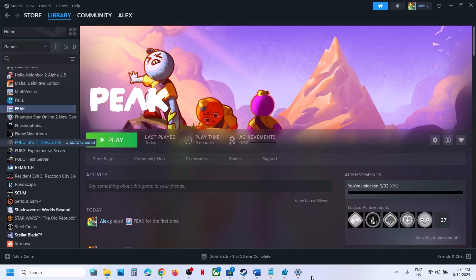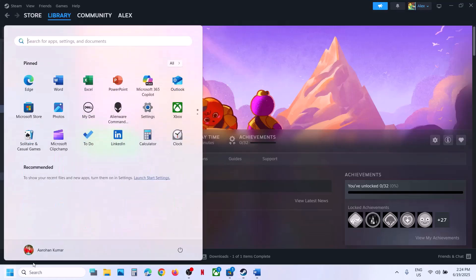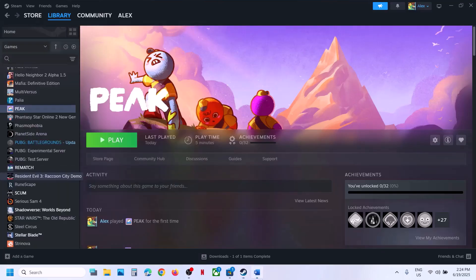Hello guys, welcome to my channel. Today in this video I'm going to show you how to fix when the game is not launching on your Windows computer. The first step is to restart Steam, so go to Steam and then click on exit, then relaunch Steam and check. If that does not work, restart your computer — do not ignore this step, just restart your computer and then check.